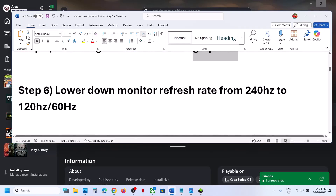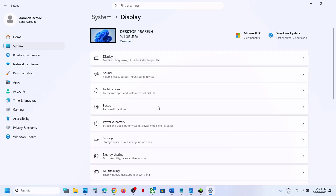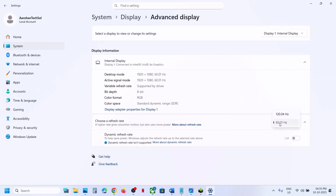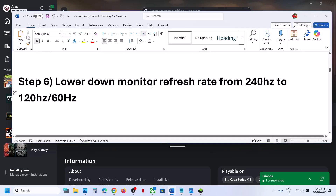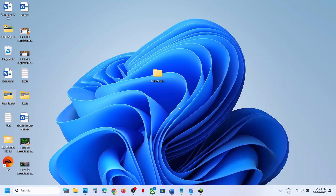Still not working? The next step is to lower your monitor refresh rate. For example, if it is 240Hz, try 120 or 60Hz. Go to Windows Settings, System, Display, Advanced Display, select 60Hz, relaunch the game and check.